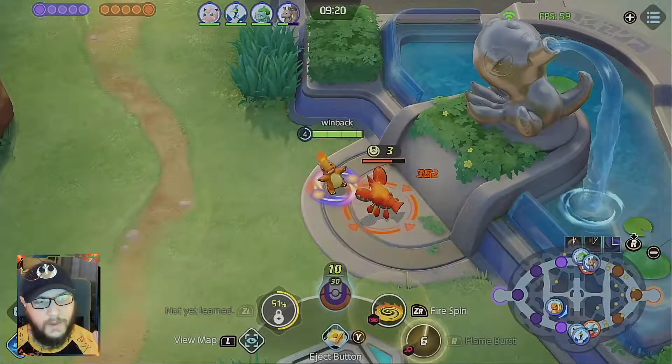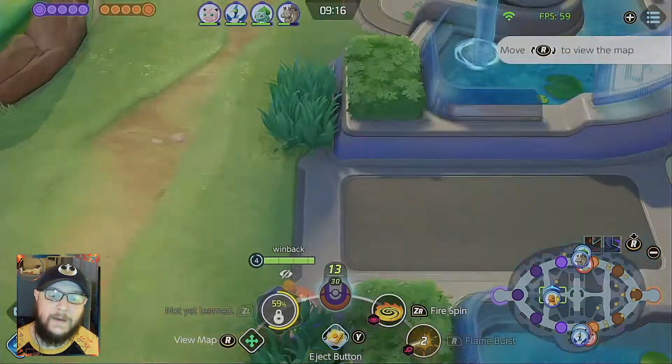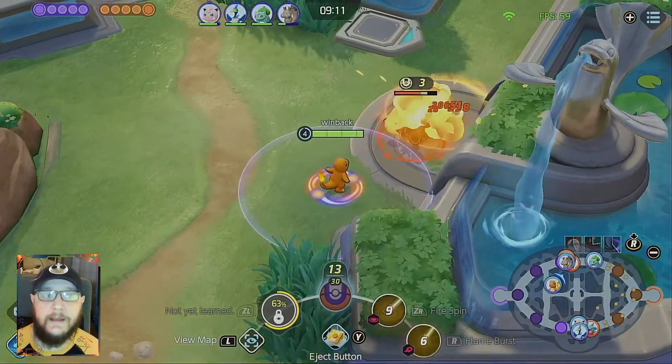Your build is going to be Muscle Band number one. It is going to allow Charizard and the very special auto attacks that he has to shred high health characters.